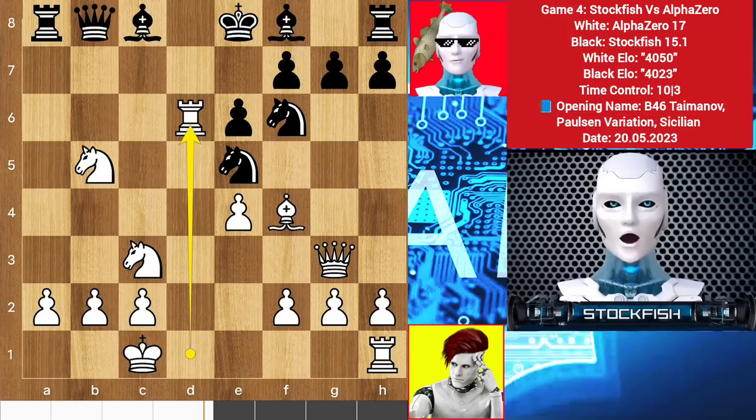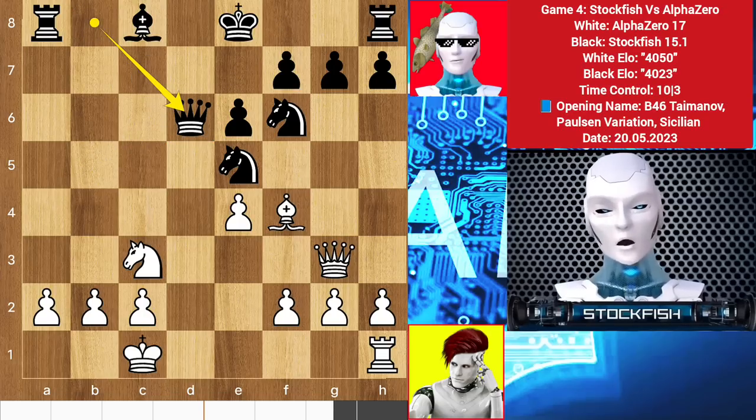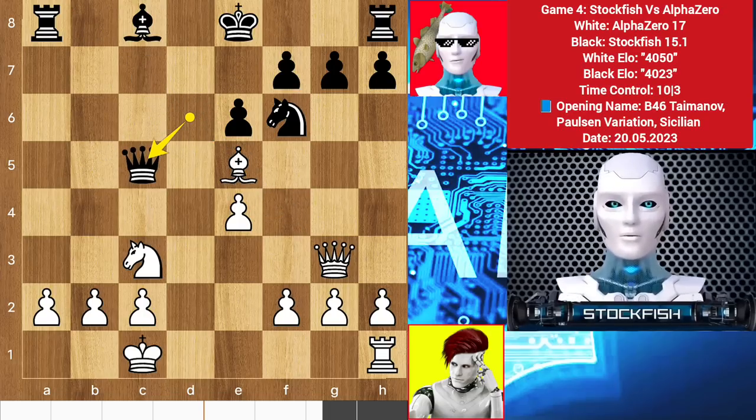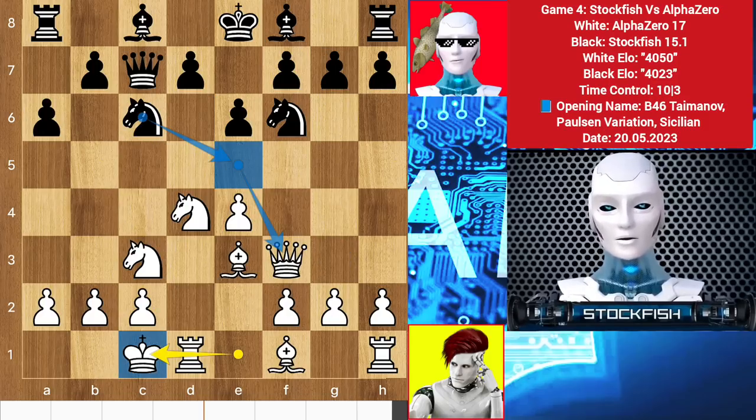After rook takes queen, bishop takes d6, materials will be equal and the game would continue. But in this position, if you think: why not bishop takes rook? If you take the rook then knight takes bishop check will come, queen takes d6, bishop takes e5, and after some moves white will get a lead advantage and go to eat black's pieces. So back to the current position.